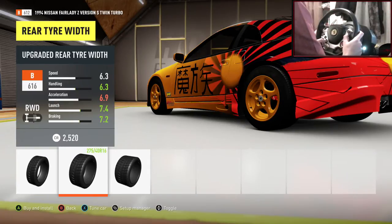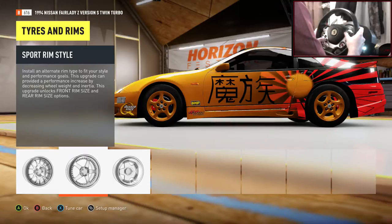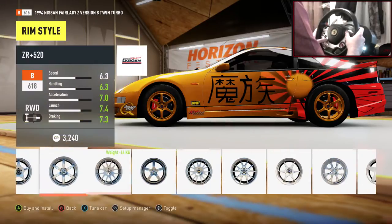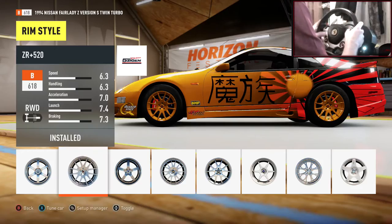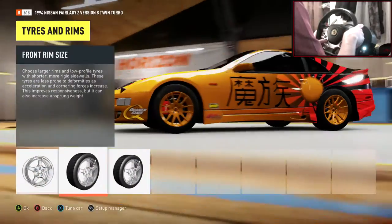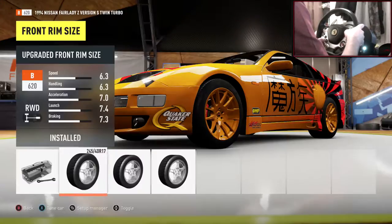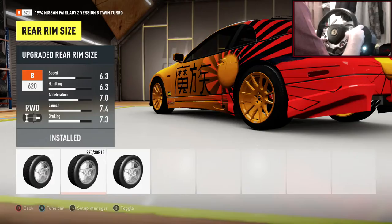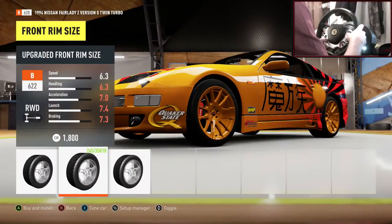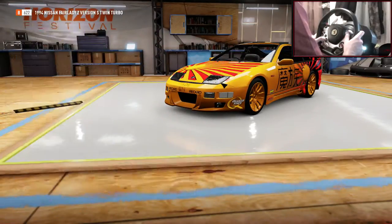Upgraded tire width in the rear up to 275s. For rims, let's go for the ZR 520s — you can choose whatever wheels you want. I'm going to go with 18-inch rims on this, changing the front up to 18 as well. There we go.